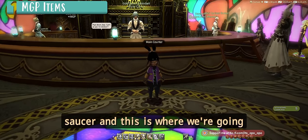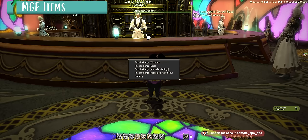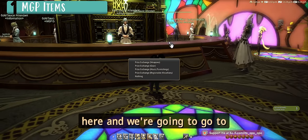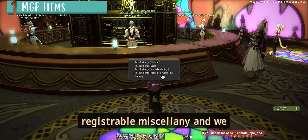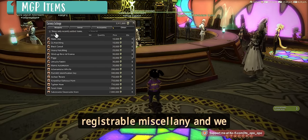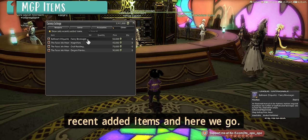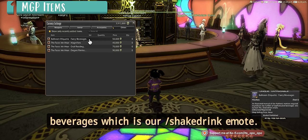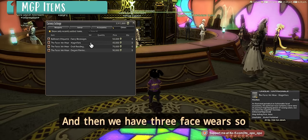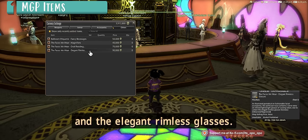Here we are at the Gold Saucer, where we're going to get our shake drink emotes. Talk to the Prize Claim, go to Registrable Miscellany, and hit 'show only recently added items.' We've got our Ballroom Etiquette: Fancy Beverages, which is our shake drink emote, and then we have three facewares: the Magnifiers, the Oval Reading Glasses, and the Elegant Rimless Glasses.